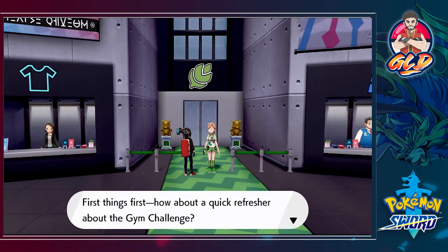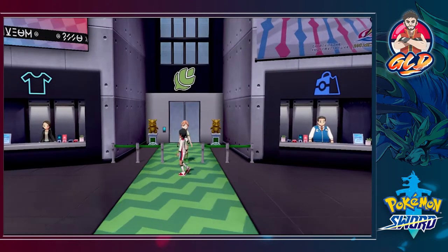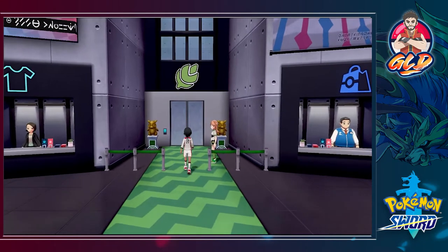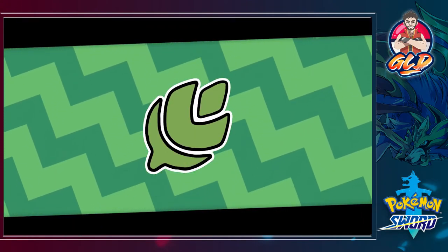Let's talk to the lady at the desk to register and get ready for the Pokemon gym challenge. We've got to change into our uniform — and here we are looking like we're about to play some soccer. Let's go ahead and get our very first badge. We need it, and the logo looks pretty cool.